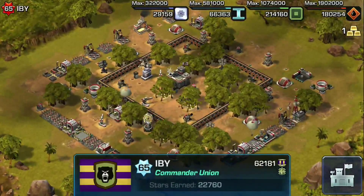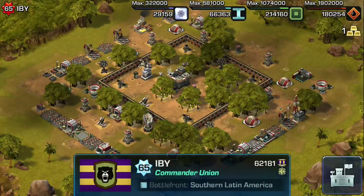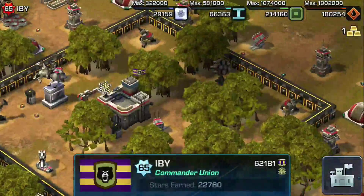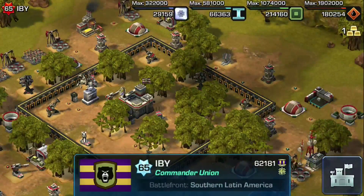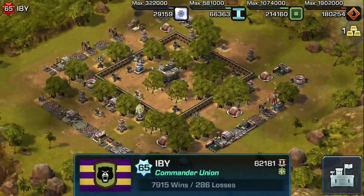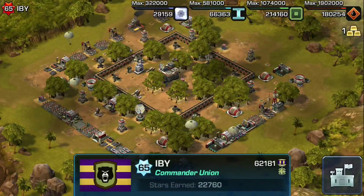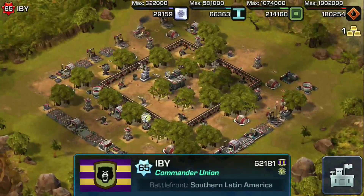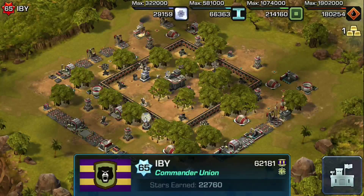Boom! Good stuff here. We can definitely see that he has not chopped down those trees and is hiding some pretty powerful stuff behind it, I'm guessing. Even though that one metal rain there just sticks out like a sore thumb - I think he's actually putting it there to scare people away, in my personal opinion. But IBY - solid. Oh, and love the bear flag. I want to say that was a prize from Leagues. Congratulations for hitting that. IBY from Commander Union, we salute you - 62,181 medals. Way to go, keep up the good work.